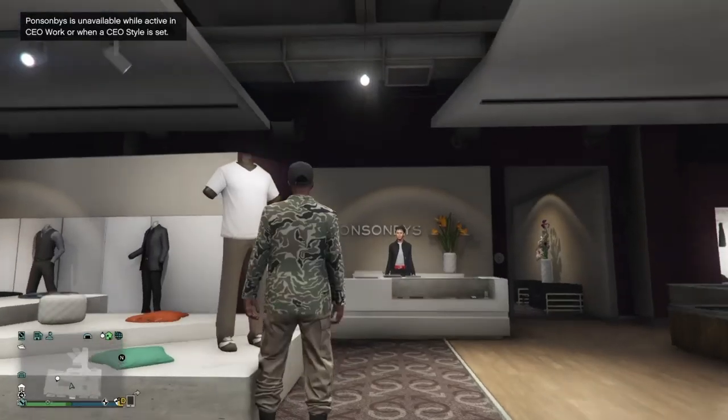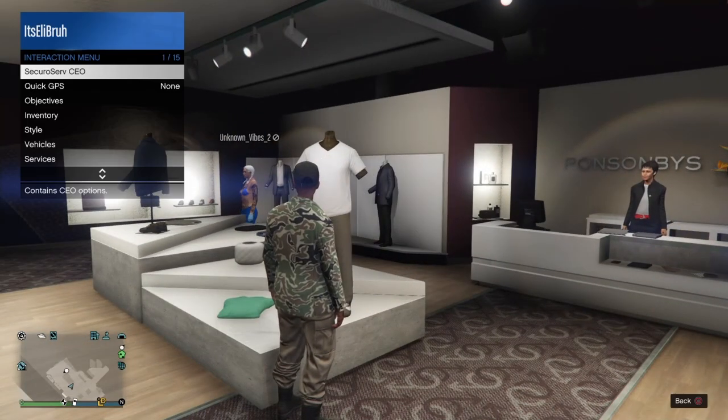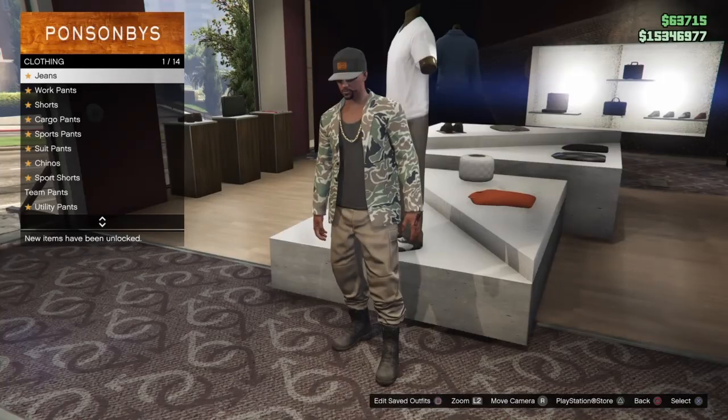You want to wait for it to back you out — that's all you want to do. Once it backs you out, what you want to do is leave your CEO and then save your outfit.